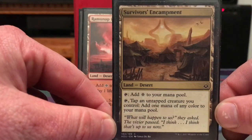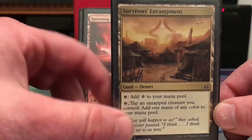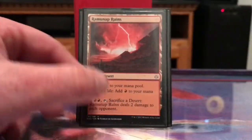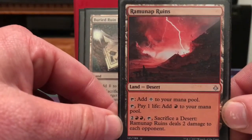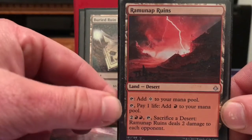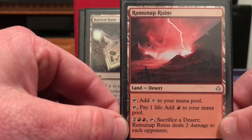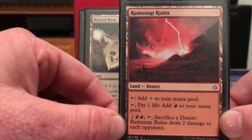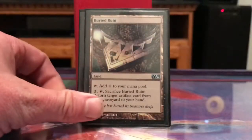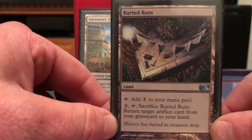I can use Norin to tap for red mana if I need to, or just use this for colorless mana. That's another desert. Then we have Ramunap Ruins, which taps for colorless, and if I absolutely need to I can pay a life and tap for red. With three deserts I can sacrifice a desert to do two damage to each opponent.